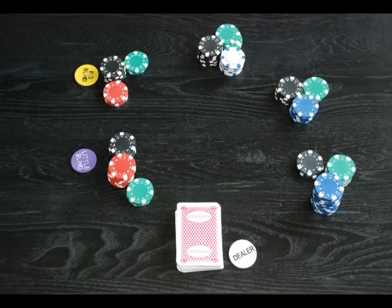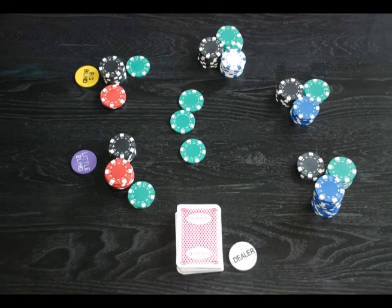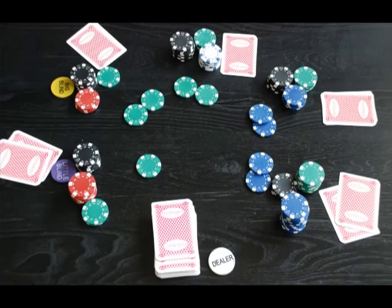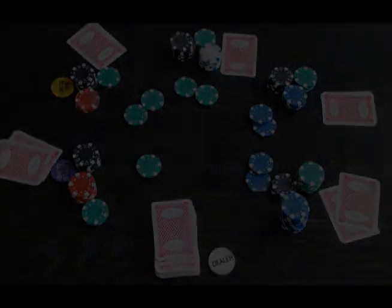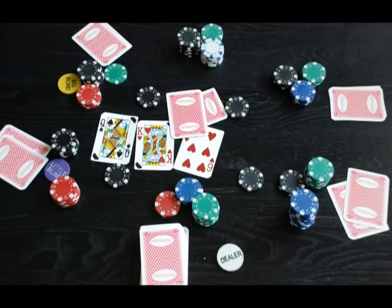Now let's see the procedure of the game. This game moves in a clockwise direction. The small blind is required to put in chips equal to the blind amount. The big blind is required to put in twice that. First, dealing — each player gets two cards face down, and players can only see their own cards. After this, the remaining players can call, raise, or fold. Then the dealer will turn the next three cards and show them in the center, which is called the Flop. Then the second round of betting begins.